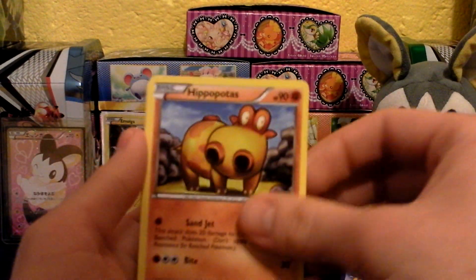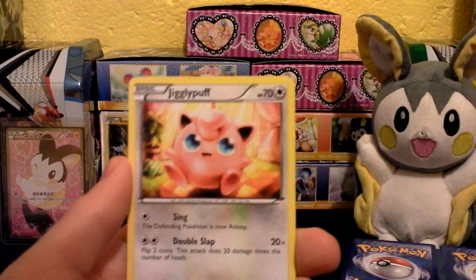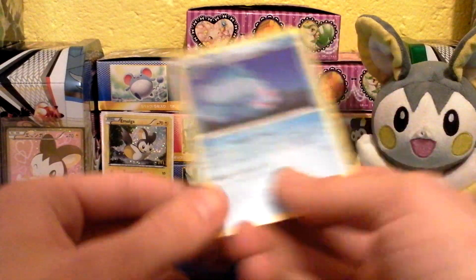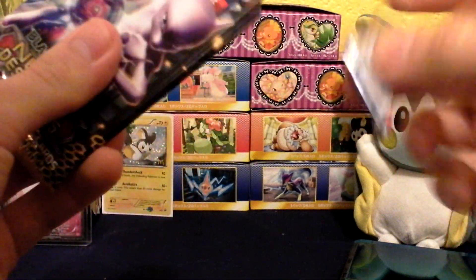Here we go: Hippopotas, Mianfu, Shinx, Pidove, Litwick, Lapras, Curlia, and Chiclepuff. This is a Darmanitan — that is rare, pretty cool. And here is a Jellicent Mewtwo pack. These packs destroy themselves — well, I destroy them, but they open very easily.